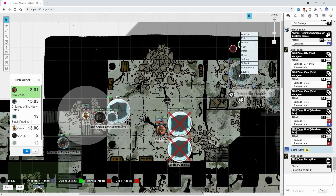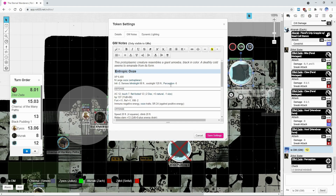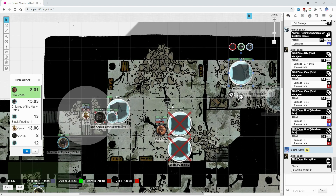As it begins to emerge, it looks different — this one resembles a giant amoeba, a protoplasmic creature. It's also black in color. However, you have a strong feeling as you look at it that from inside it is definitely cold. It seems to emanate from its form. This is a different type of ooze.